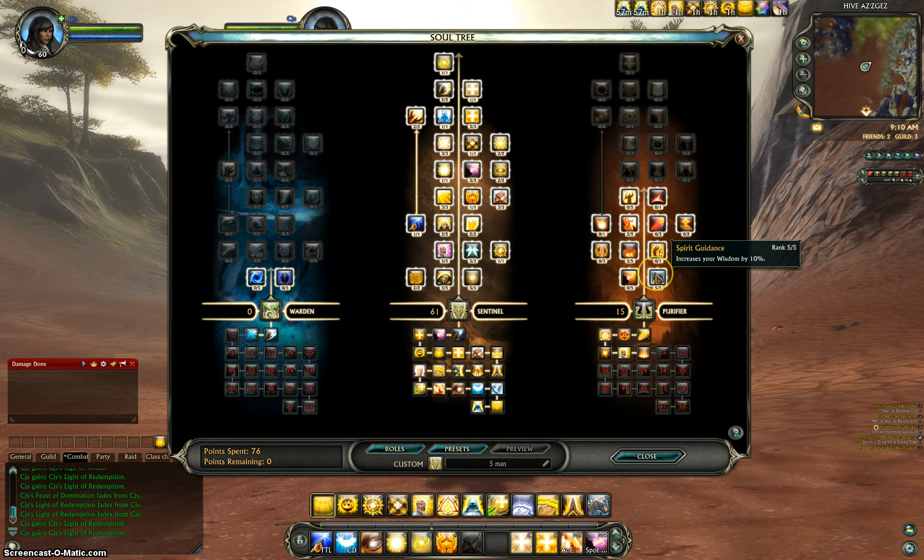Just in case you can't see the numbers and where the points are spent: it's 5 out of 5 in Spiritual Guidance, which is the bottom right one. If we move up to the next tier, right in the middle, you have Intensity — fill that out 5 out of 5. And then right above Intensity, you have Searing Heat on the third tier; you want to do 5 out of 5. That should conclude all 76 points spent.